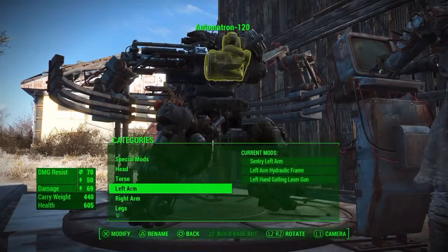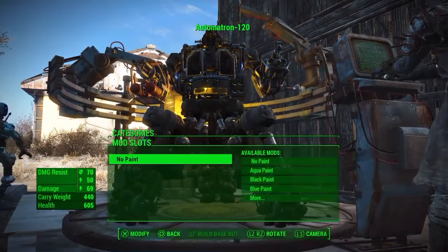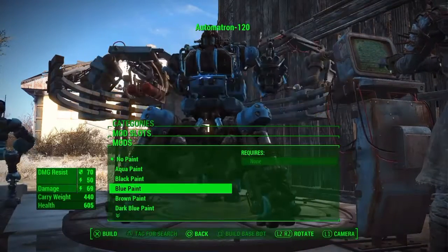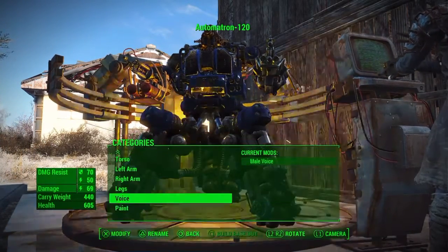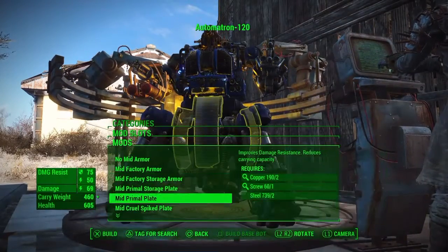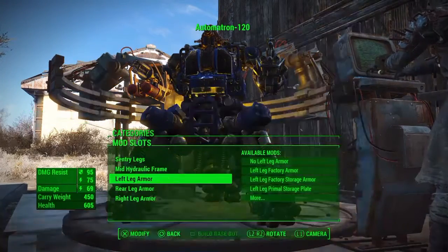So much different parts you can add on to your robot. Let's give him a nice blue — I want dark blue. I don't know if I should make him black so in the shadows he's lethal, but I'm going to keep him blue because blue is my favourite colour and the colour is just amazing.